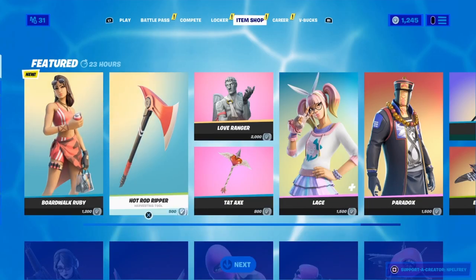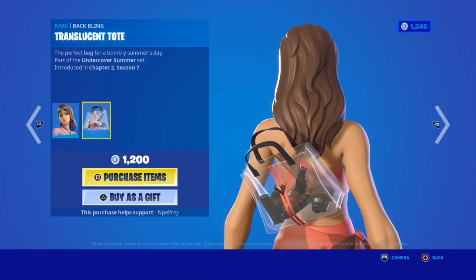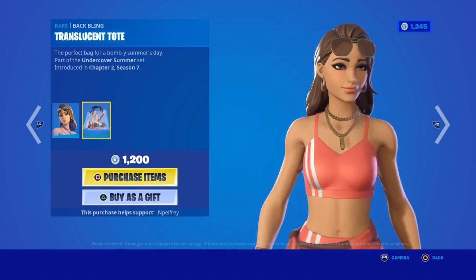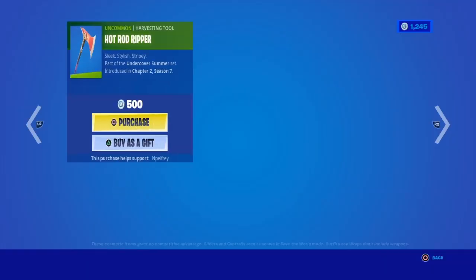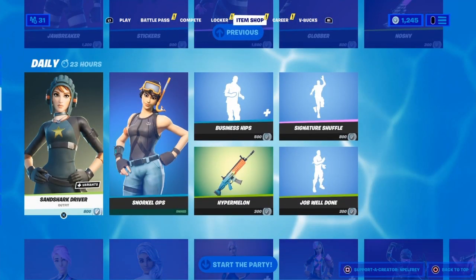So as you guys can see, the Boardwalk Ruby skin is right here — 1,200 V-Bucks in the Fortnite item shop with the back bling. Right here as you can see, this is the back bling and this is how the skin looks. It's pretty good, I like the skin a lot. This is also the pickaxe that comes with it, and this is the rest of the item shop over here.